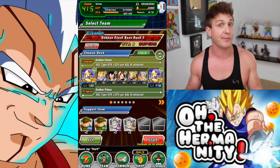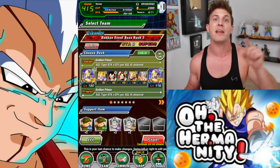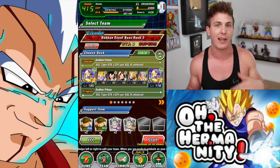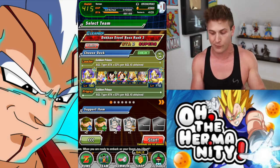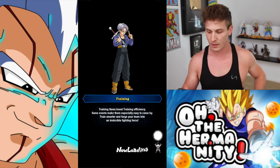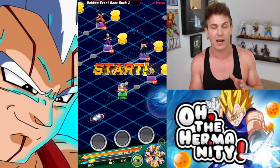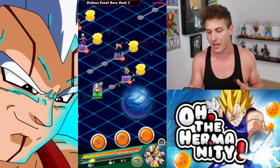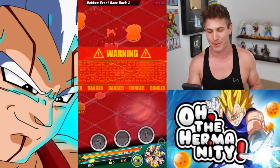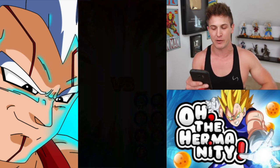He had Frieza as his leader but it kept showing Super Saiyan 4 Goku, which was the unit he was using before he switched over. I figured out a trick: if you have a friend who's trying to give you a leader card and it won't show up in your friends list, have them enter an event like boss rush because it's zero stamina and then just abandon the quest. It kind of resets the game. Without my Super Saiyan 4 Vegeta lead this team can get tanked quite a bit, so we'll see what happens.